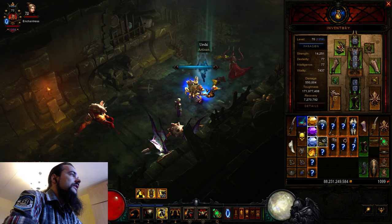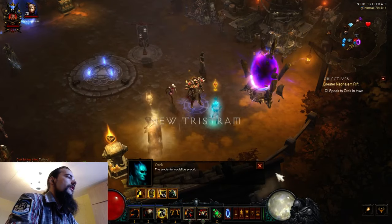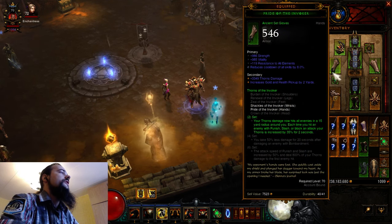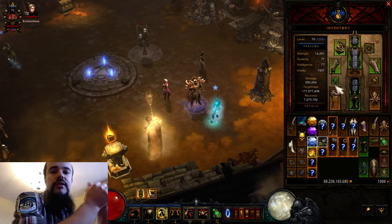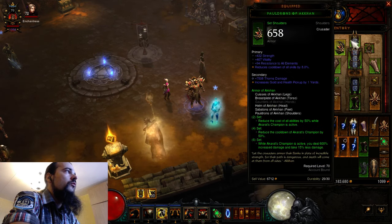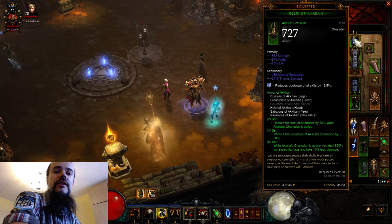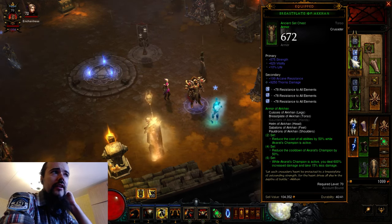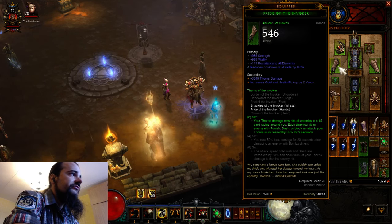Let me explain the build and what's the difference from other builds. This build is five-piece Akkhan set with the two-piece Invoker set, and of course you need Thorns everywhere. This is a Thorns build — it looks similar to full Invokers but only uses two-piece Invokers, combined with five-piece Akkhan which now deals 600% increased damage and gives 15% damage reduction.